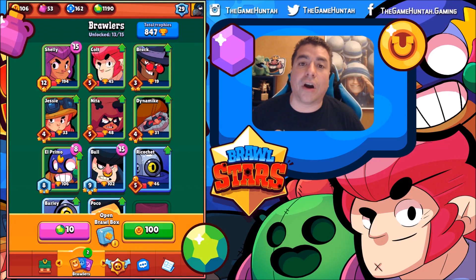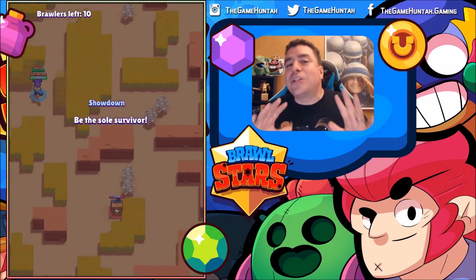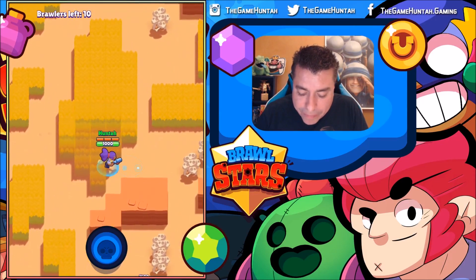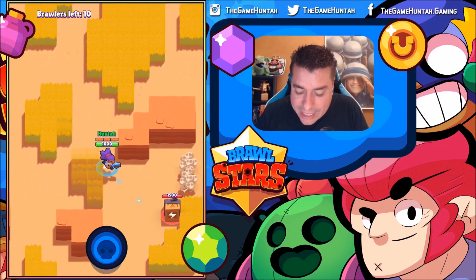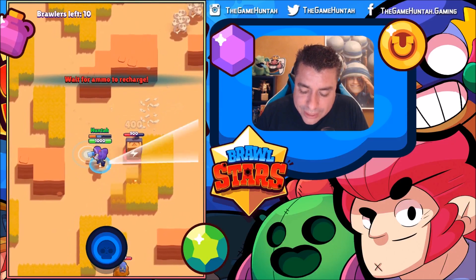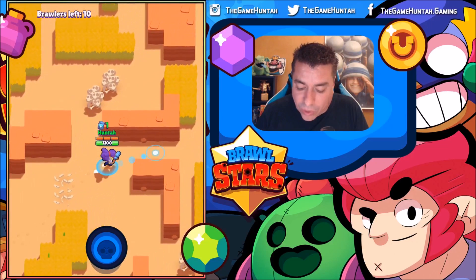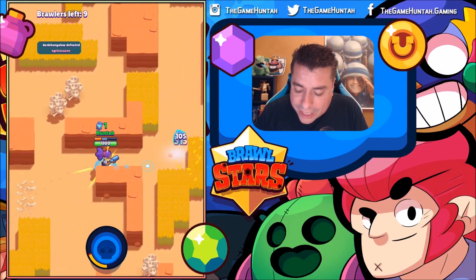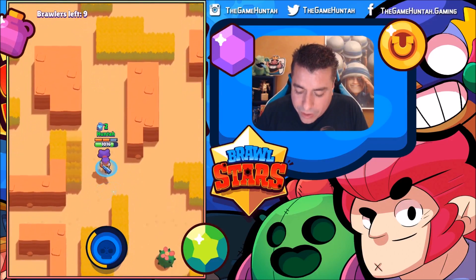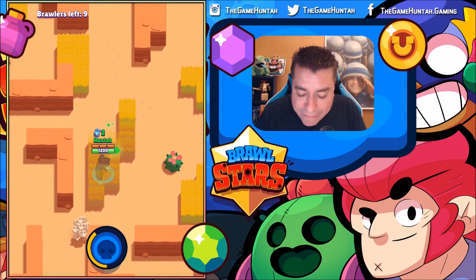Showdown is really tricky — this is not about camping and staying in one position, because there are a lot of boxes around the map. Those boxes give you elixir, which helps increase your character's hit points. It's super important to take as many as you can as soon as possible, otherwise other brawlers will take over. You can see there's a Primo right here trying to take control — we stole that from him. Sorry, but you have to do it.